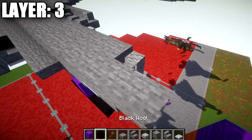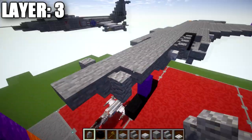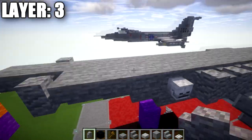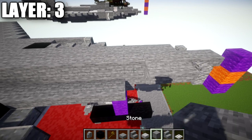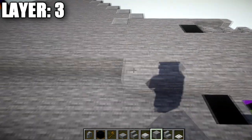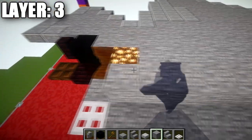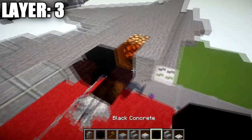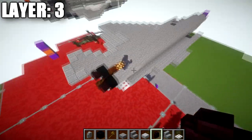Go back up to the front and place an andesite wall coming off the stone block. Going back from the andesite wall, place two stone upside-down stairs, followed by a row of 23 stone blocks back, then a black concrete block and a nether brick wall on the very end.